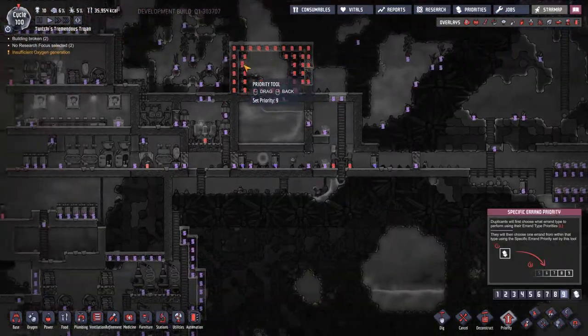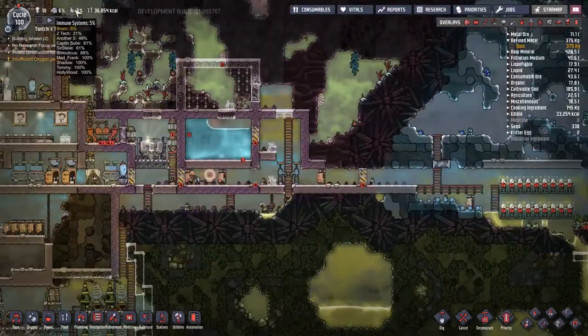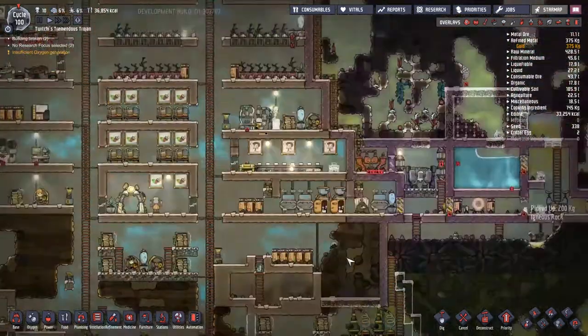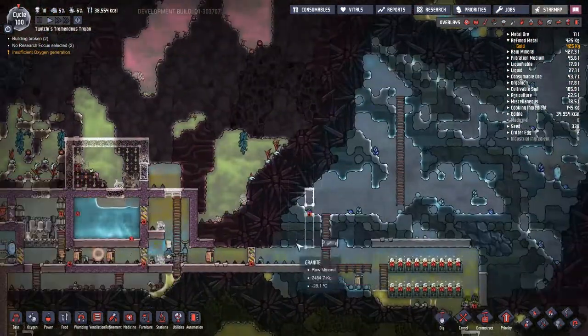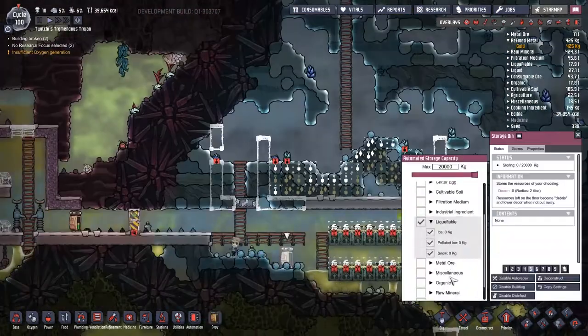I'd also like to get my oxygen system less algae-dependent and start making water-splitting situations. But at the moment we still only have a finite amount of water, which is why my water recycling system is quite important. Later on, when we find a water geyser or steam geyser, we'll essentially have infinite water — we can split it into hydrogen and oxygen and power our base with the excess hydrogen.